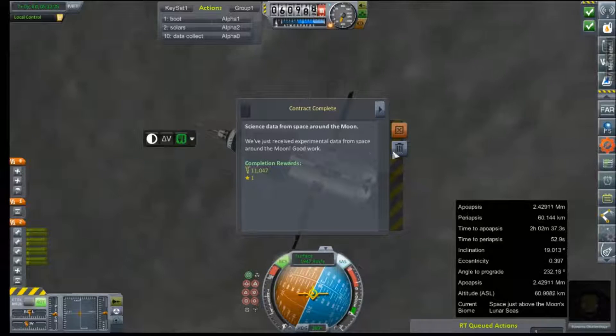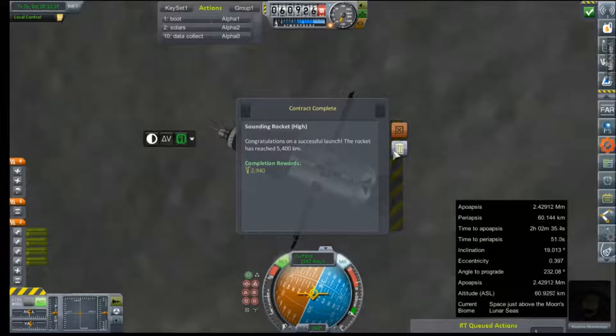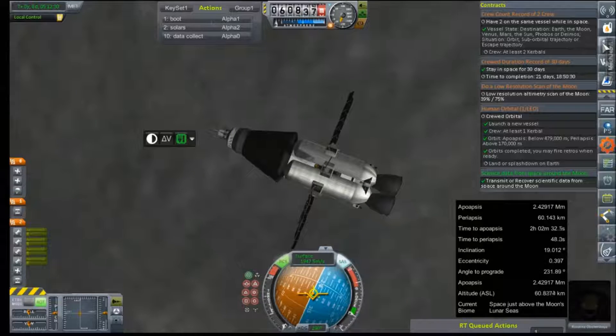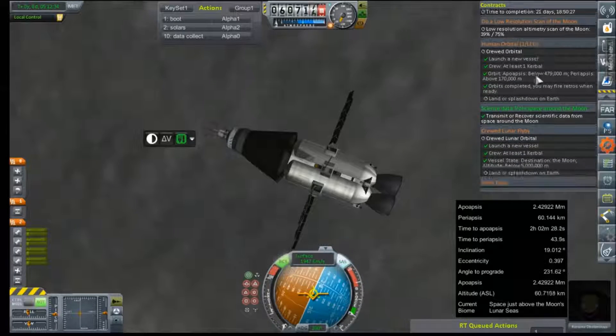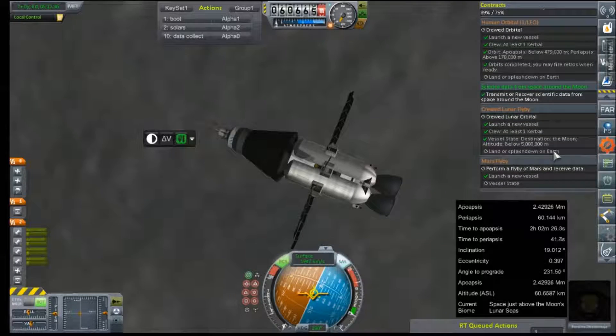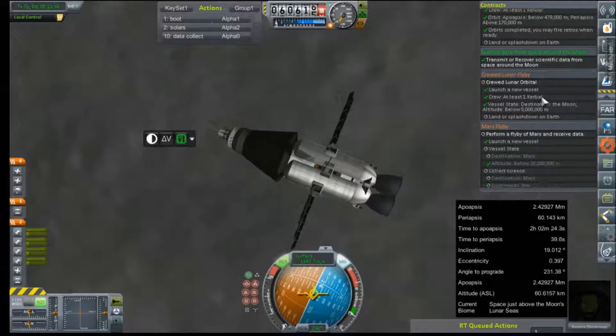60 by 2.2 million — that's not too bad. We are in orbit of the moon, and contract complete. Science data from space around the moon paid us 11 grand. Sounding rocket high, 2 grand. Where's my lunar flyby? Crude lunar flyby — yeah, here we go. Lander's flash down at Earth, awesome.